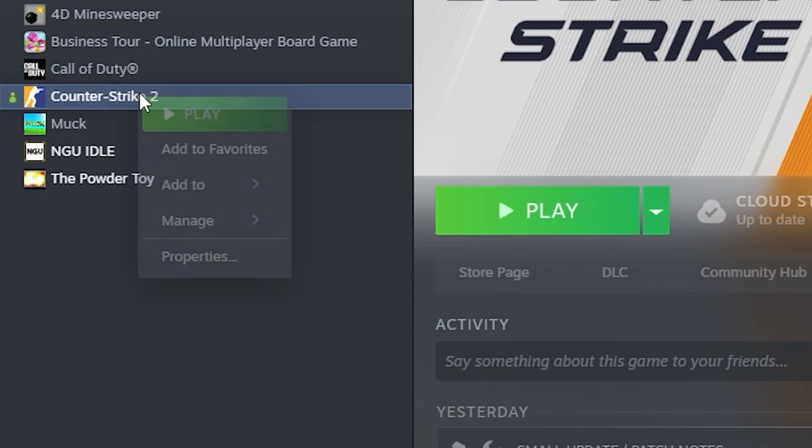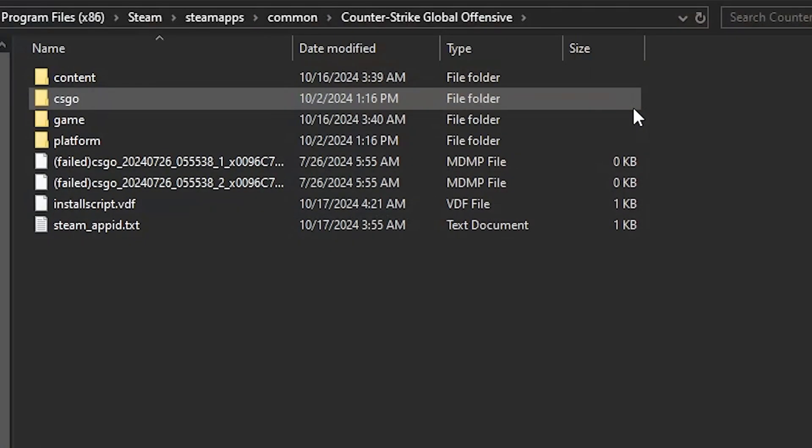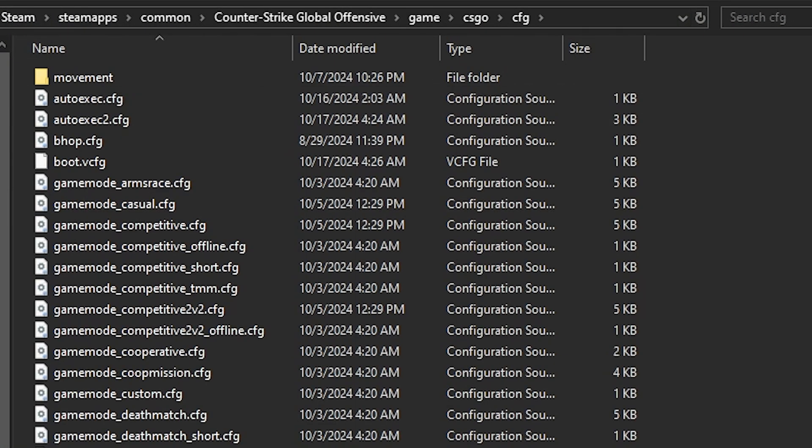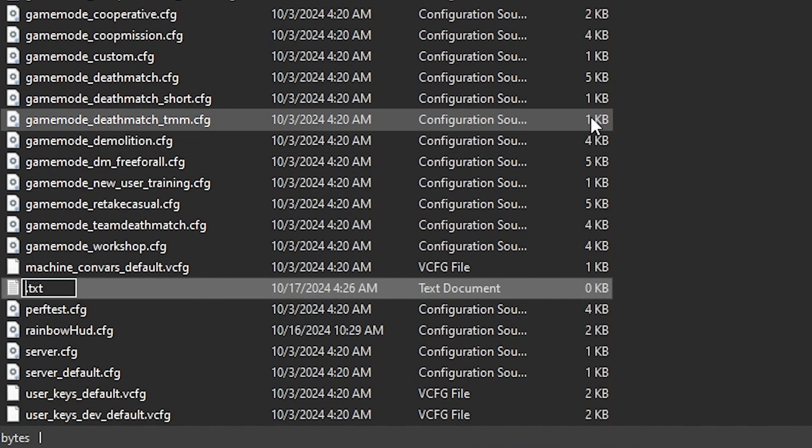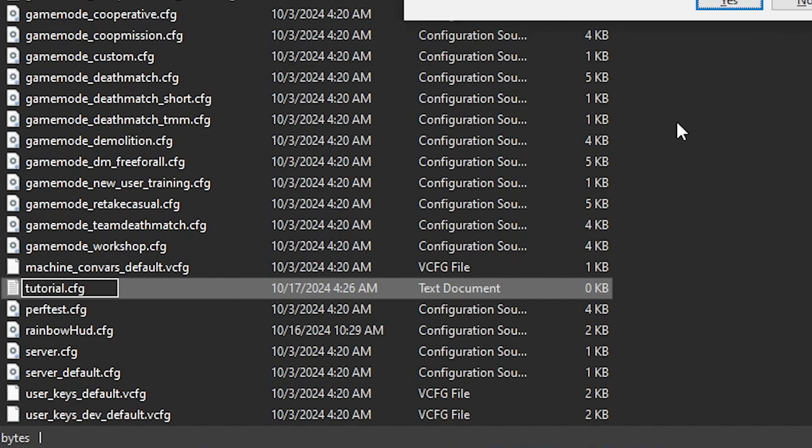First things first: Steam → Counter-Strike → right click → browse local files → Game → CSGO → Config. Make a new config: right click → New → Text Document. Optimally you would want this to be your auto-execute, but for the sake of this tutorial I'm going to name it 'tutorial'. Then change the file extension from .txt to .cfg.